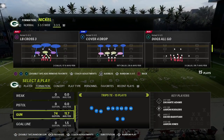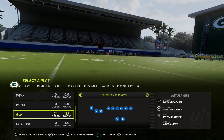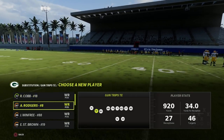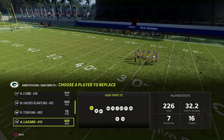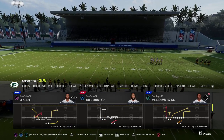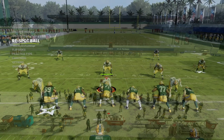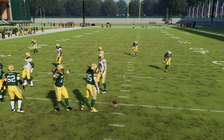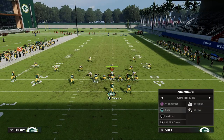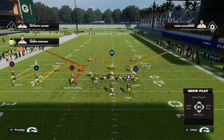As you can see here, my flats are on 30, my curl flats are on 10, and my hook curls are on five. The setup I'm going to walk you through in this video is one of my favorites because it's so good against man-to-man. This is out of the trips tight end, and we're in Detroit, but you can find this play both in Detroit and in New England — that is the PA Slot Corner. In both playbooks it's the default play action audible.